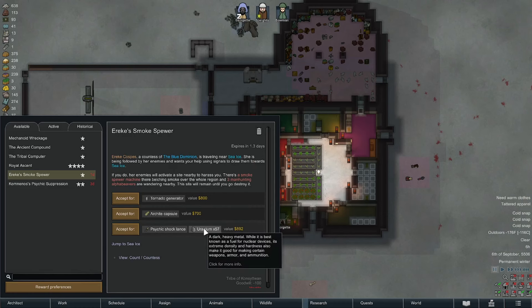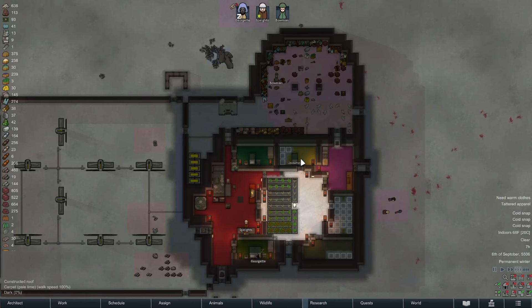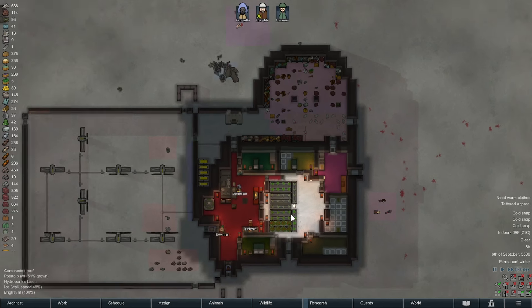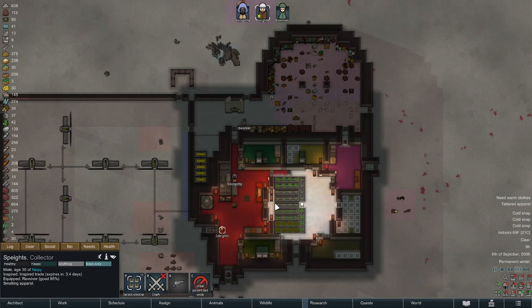We're definitely eking out an existence here. A smoke spewer event — tornado generator, archite capsule, uranium. Hmm. She is followed by our enemy. What does a smoke spewer do exactly? It's actually going to be a permanent thing. If you do it they'll activate a site nearby — I'm not going to accept that. It doesn't really matter. I don't think it's going to block the sun, probably make it a little colder. Anyway — that's it for today! Leave me a like if you're enjoying, leave a comment — I read them all and I do respond. I appreciate you guys, I love you all.